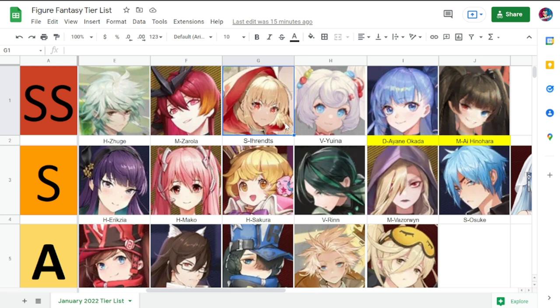The last few in SS are somewhat conditional. Ember Iran is a very good support, especially if you have a tank or vanguard in front. She heals that unit and herself, and she'll really shine in PvP. Yuina is also SS — her dual skill at even two or three stars will do wonders for your team.